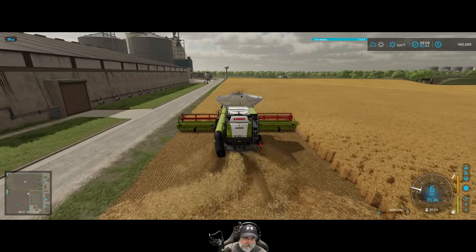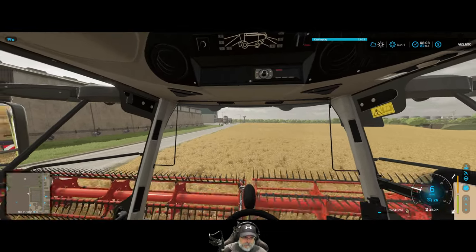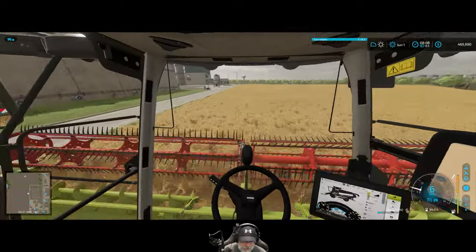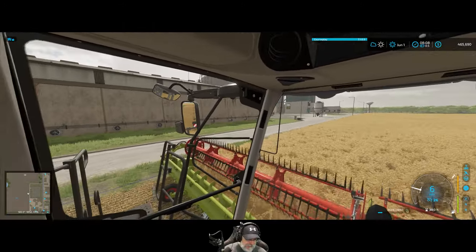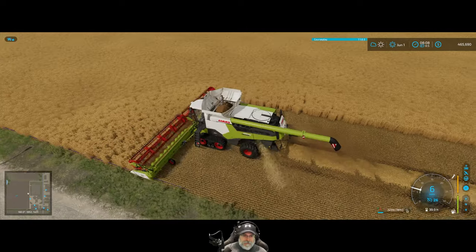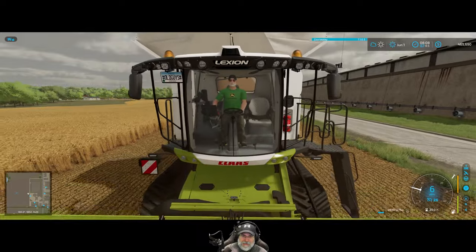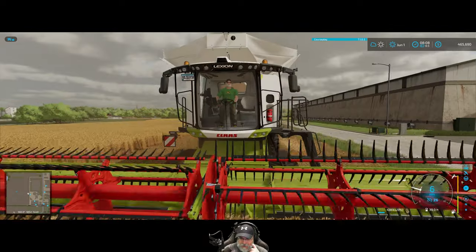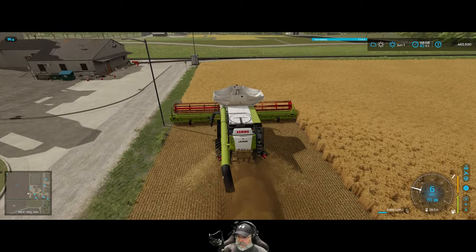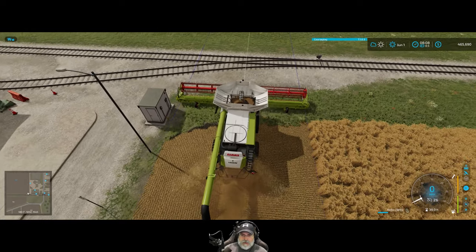Turn GPS on and go to town! Fantastic — we need to set this to swath mode, don't want to forget that. Here we are in our nice new combine — top of the line base game combine — GPS is keeping us on a nice straight line. Very cool! We should get a nice yield off this field because we did all the stuff to get maximum yield. Turning that off and repositioning this way for the next pass.